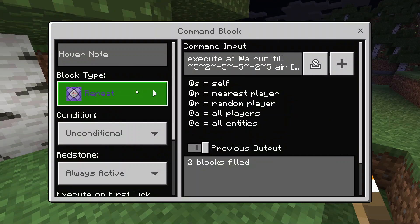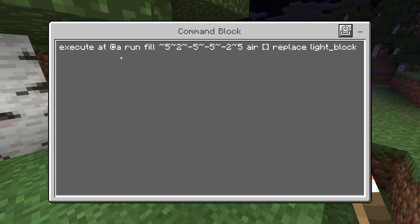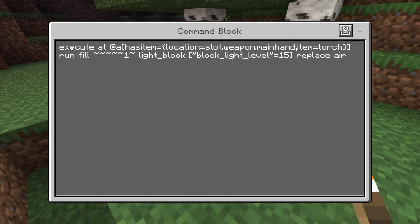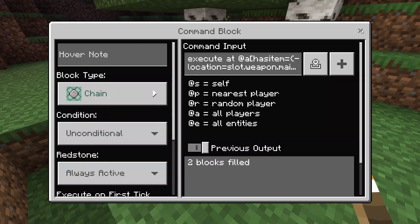Here's how it works: the first repeating command block is always active and executes at everyone to run a fill command — basically a box around the player — replacing light blocks with air. The chain command block is also always active and executes for everyone who has a torch in their main hand, running a fill command that creates a light block at level 15. You can set this to a lower value if you don't want it as bright, and it only replaces air with the light block.